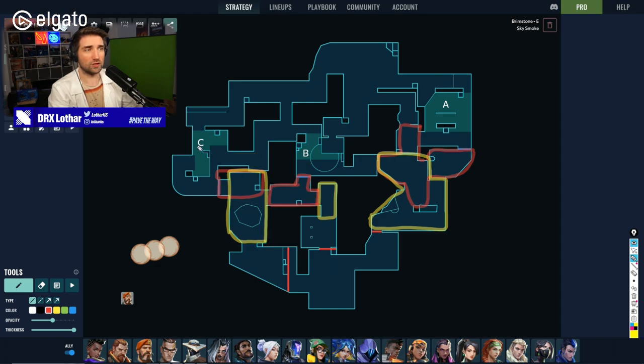On Haven, if you go to C site, you can go from long and also from double doors, and then there's CT — so there are like three entrances to it. C is such a difficult site to take on Lotus because you are going for one choke point. That's why it's so important on this map to gather space in the first place.